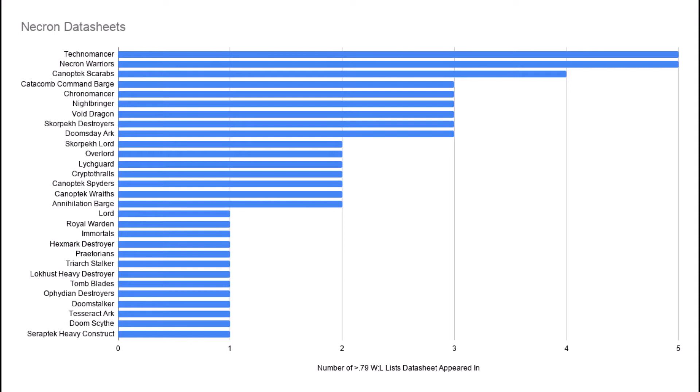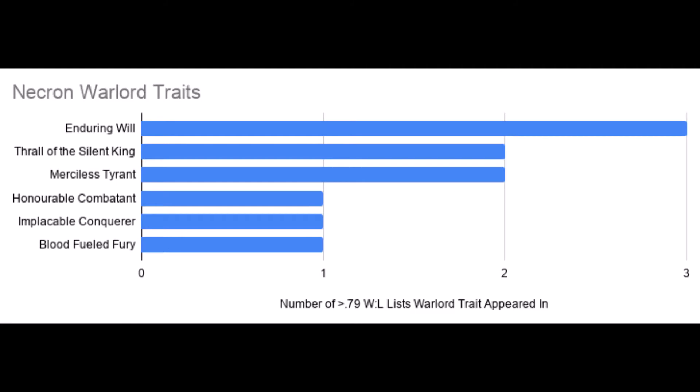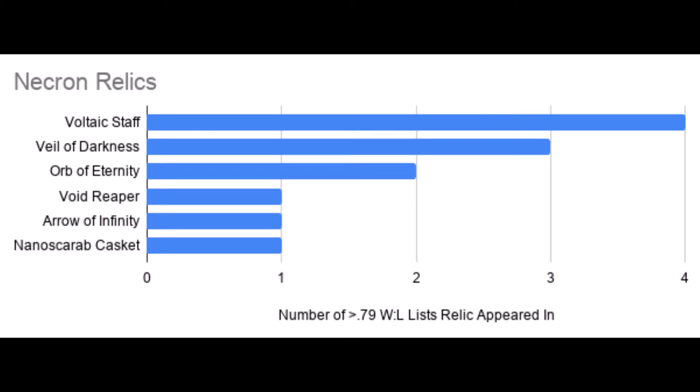If we look at the Warlord traits, there's really no clear auto-take here, but Enduring Will seems to be the most popular. Minus 1 damage is really good, and any Tzeentch Demon or Tzaangor player will tell you that. Most weapons that target your characters are 3 damage or less, so with this Warlord trait you can potentially double your HP — and that's what makes it so good. For specific relics, most lists brought the Voltaic Staff. When I saw these stats, I was amazed — this might be one of the best shooting relics in the game. You get 4 shots with exploding 6s, and they're all 2 damage. You can potentially one-shot a Space Marine equivalent unit with it.